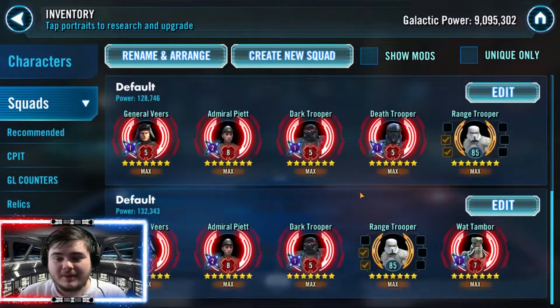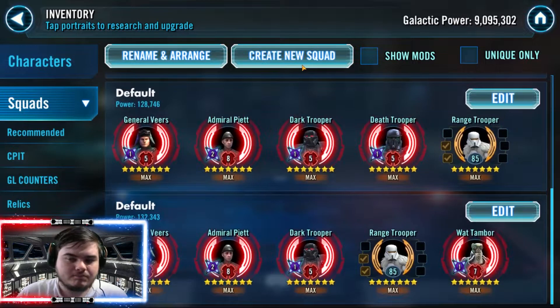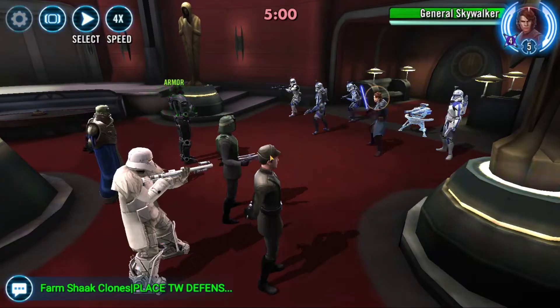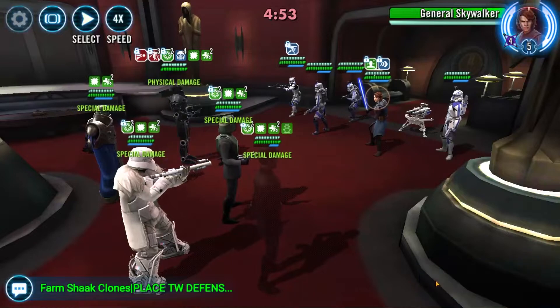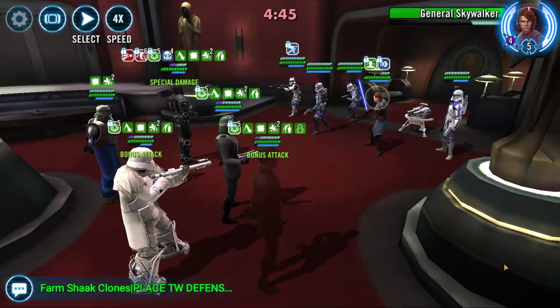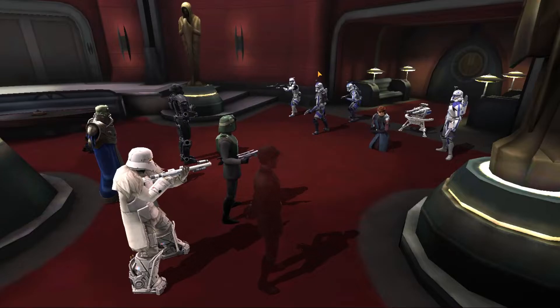My favorite team, which I use all the time, includes Wat Tambor. Wat Tambor is fantastic because with his Zeta he's guaranteed to go first, and his basic applies two heal over times — each counts as an individual buff — so he's giving 20% turn meter on turn one. That means my 318-speed Piet is actually out-speeding those 340 and 350-speed Darth Revans. Then as soon as Piet takes his turn, everyone gets another 10% turn meter, so the turn meter train starts very easily.